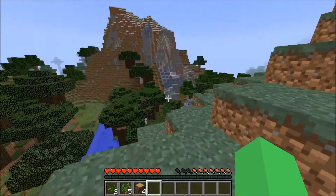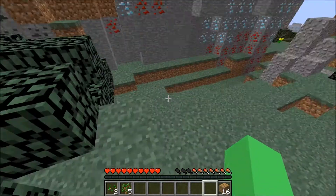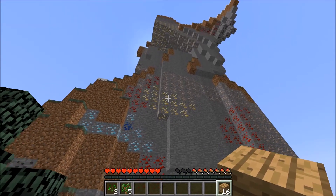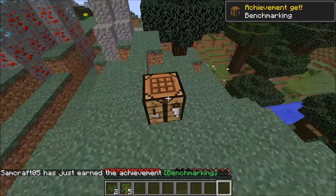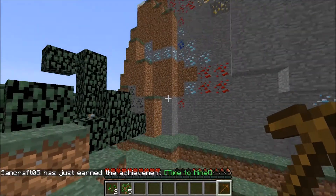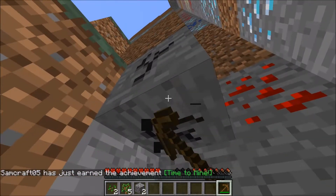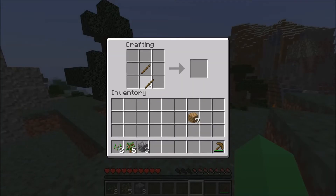Everything should be easy to get — keeping it on normal. Look at all those ores, it should be pretty easy. We can make our house right here, so let's make a crafting table. As soon as we get anything we'll get everything, so let's get a pickaxe. Let's get three stone and an axe.